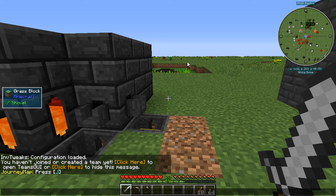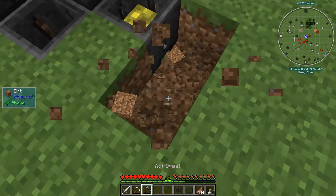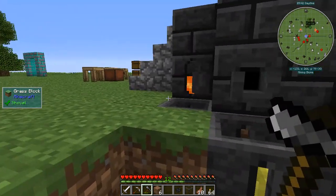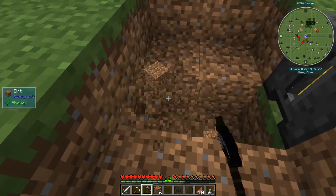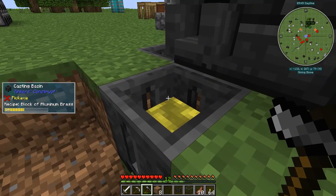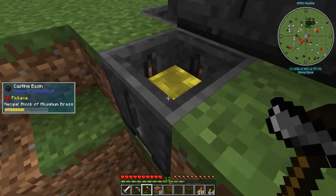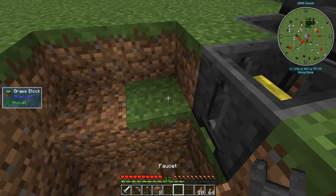Hello everybody, this is Woolrig and welcome to Age of Engineering Episode 4. We're going to start off with a little PSA. I made a mistake running this smeltery here. I've been cooking up some iron and copper for today's adventure, and I accidentally poured a not-enough amount of aluminum brass into this basin. Now if I break the basin I will lose the liquid inside of it, and I don't want to do that — I worked really hard for that.